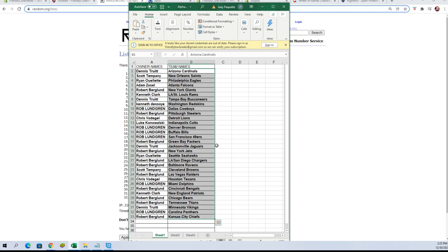Dennis T you've got the Cardinals, Scott T you've got the Saints, Ryan O Eagles, Adam Z Falcons, Robert B Giants, Kenneth C Rams, Dennis T Buccaneers, Kenneth D Redskins, Rob L Cowboys, Rob B Steelers, Chris V Lions, Luke K you've got the Colts, Rob L Broncos, Bills, and 49ers.